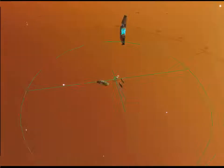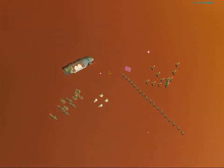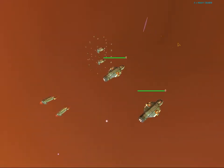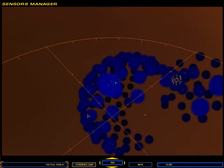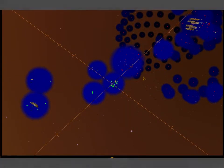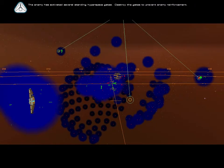Retire. Now the event triggers. The enemy has activated several standing hyperspace gates - destroy the gates to prevent enemy reinforcement. That was what I was attempting.